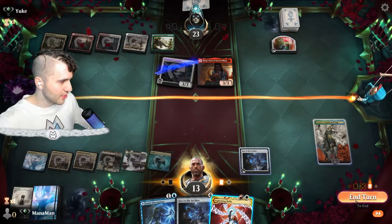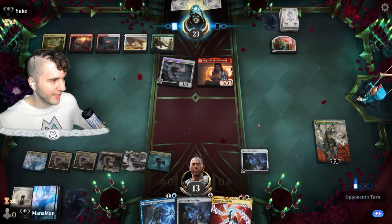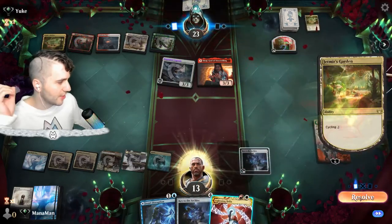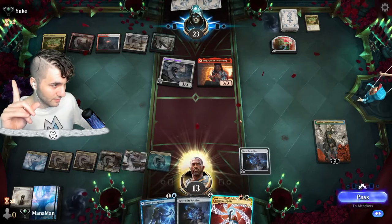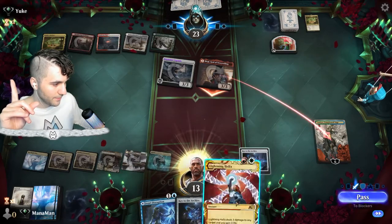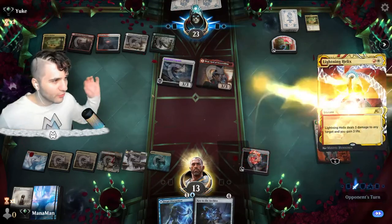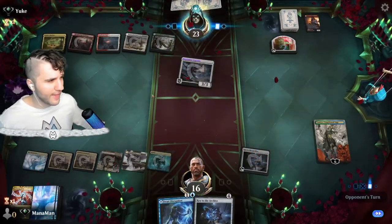We keep the Lightning Helix in case they have Grinning Ignus. Jetmir's Garden — we also have Jwari Disruption. We go for the Lightning Helix, get rid of this Birgi, gain a little life, and now we're starting to really take control of the matchup.